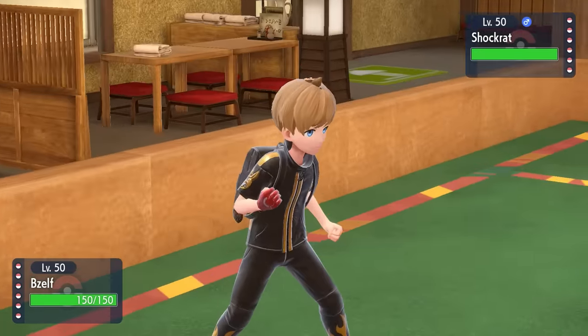Now they go into Baxcalibur. This would be bad if it's working with priority Ice Shard. I decide to just roll with it and go for an Iron Head — turns out they don't go for the Ice Shard, probably going for Dragon Dance expecting a misplay or over-prediction. I just keep it steady with a nice Iron Head and that actually takes care of it. Skarmory out here making a damn difference, taking care of Baxcalibur, which is very scary.